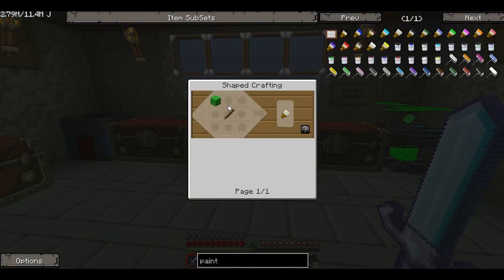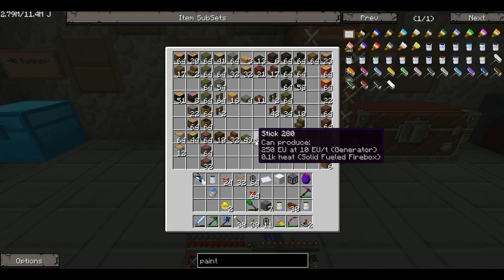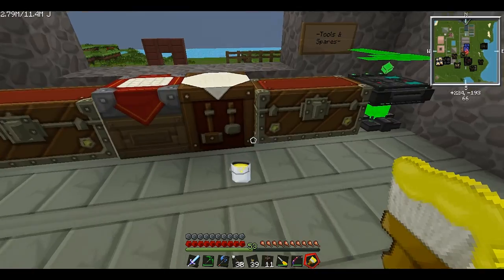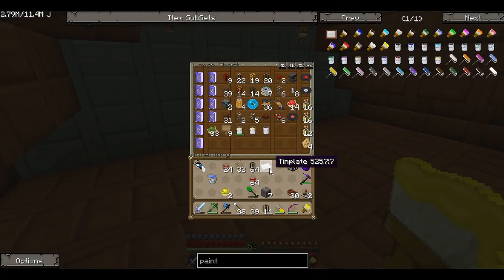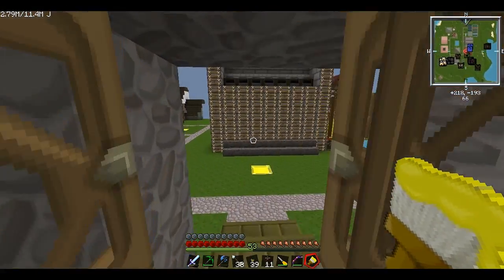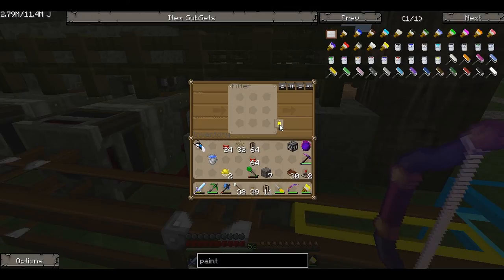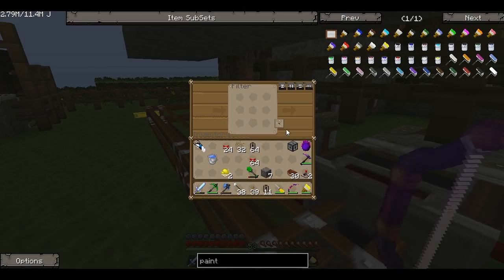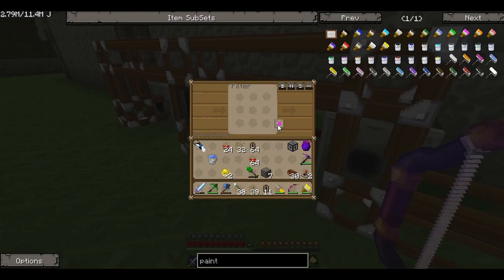To make a simple paintbrush, we need a stick and a piece of wool. I've got an orange piece of wool and yes, we've got sticks. So let's make a yellow paintbrush. Grab the paint can and let's put the other in the misc chest upstairs. Oh my god — it has a durability! I did not know that. Let's go back and paint this thing. I'm going to paint these pipes yellow so that all the filters know to go to the yellow pipe. Let's turn all of these to yellow, and the next few as well.